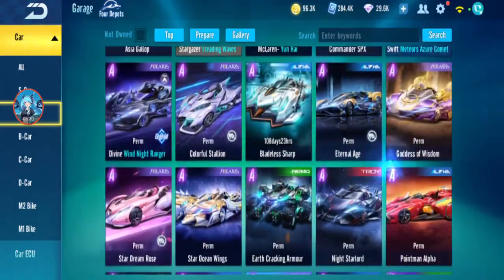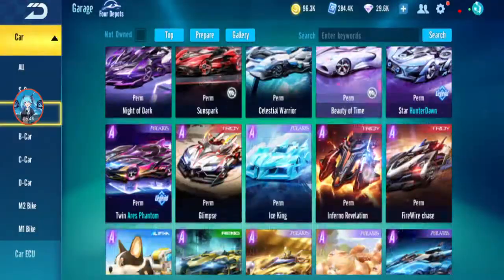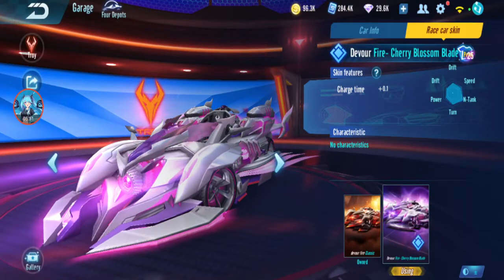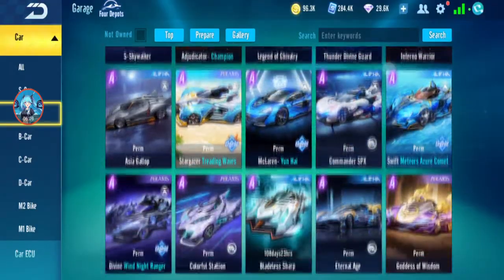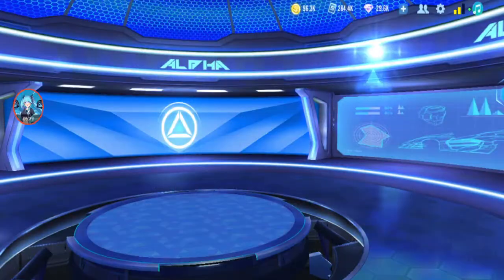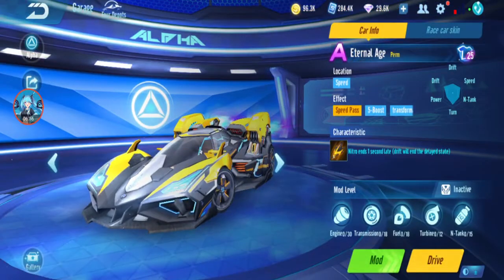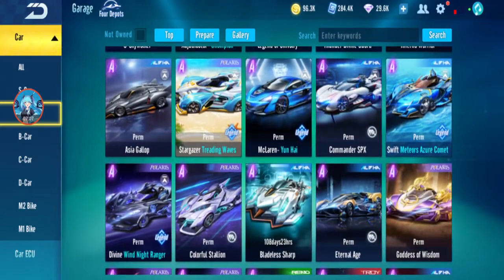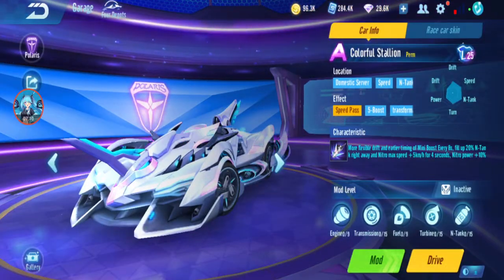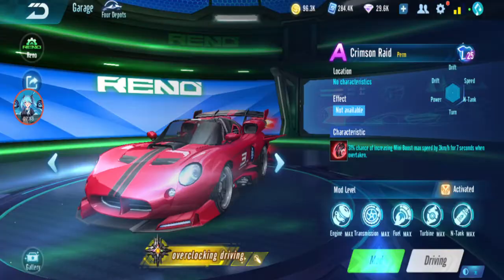Armor Divine Soldier is Season 12, Devour Fire is Season 13, Star Dream Rose is Season 14, Deep Blue Dazzling is Season 15, Eternal Age is Season 16, and the current one — which is already over — Colorful Stallion Season 17. This only goes until Season 17; Season 18 Asuradha hasn't released here in GSD yet. We'll start with Crimson Raid Season 1, with the Infinity Chip already in.